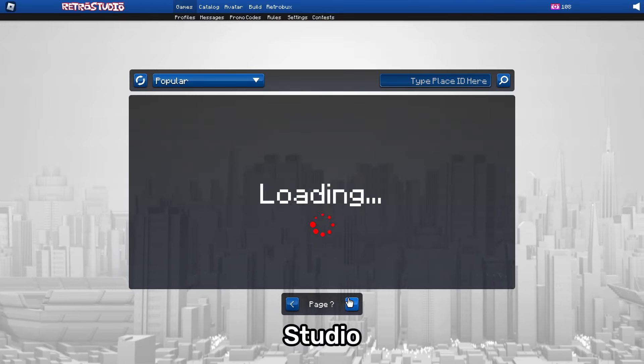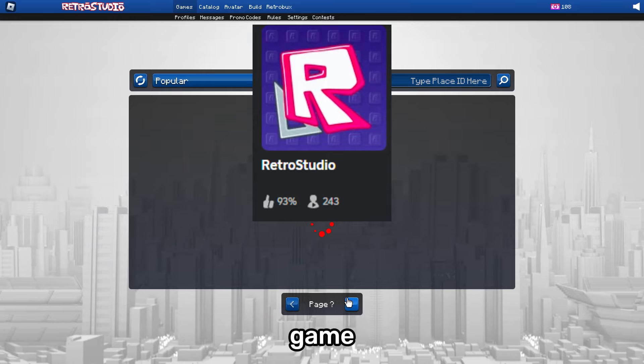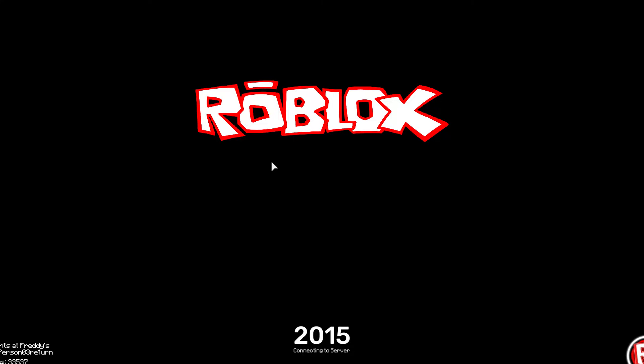Next up we have Retro Studio, a simulation game about old Roblox. In this game you can play games that have features from old Roblox like 2015 Roblox, 2012 Roblox, 2009 Roblox, and more. This game really gives you a nostalgic feel if you played Roblox during 2009 to 2015.